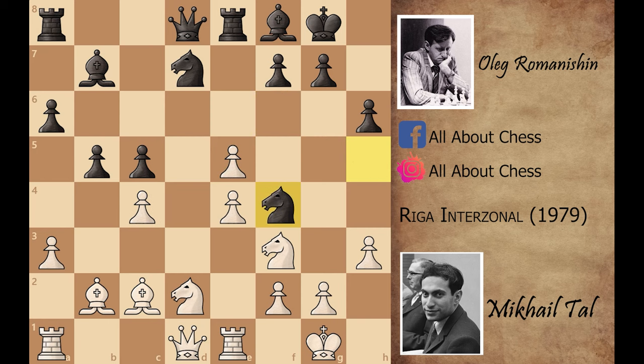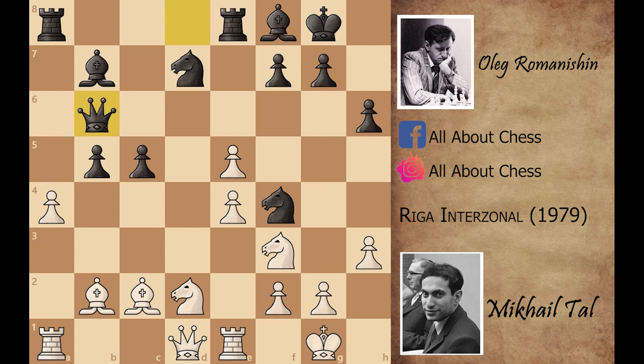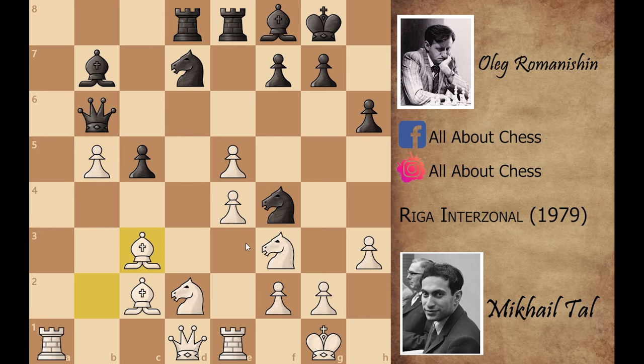Instead of capturing that pawn, Black played Knight to h5, c4, Knight to f4 — Knight to f4 is a good move because now the knight is developed on a very good square and is quite safe there. After that, White played c captures on b5, a captures on b5, and a4. Mikhail Tal is going for the trade, so Queen to b6, a captures on b5. Tal wanted to trade the rooks but Black denied it by playing Rook a to d8. Now Bishop to c3 creates the threat of Bishop to a5, skewing the queen with the rook.